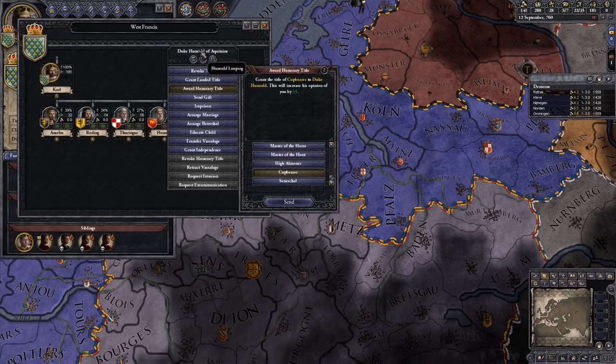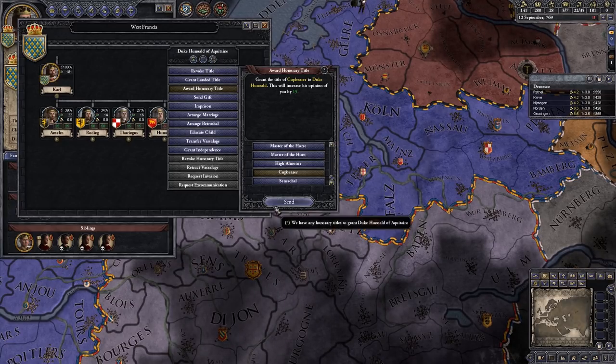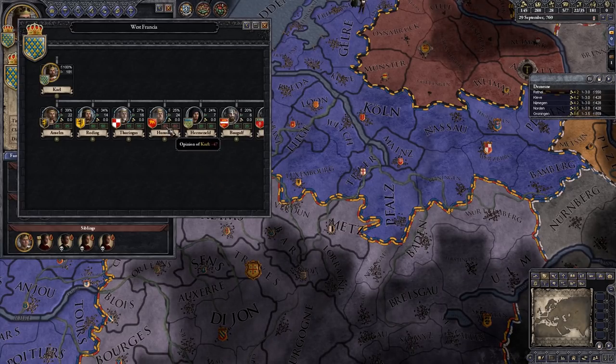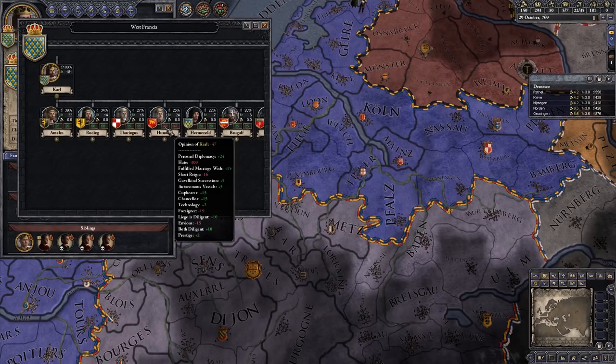Let's go ahead and give him the Cupbearer title. He's currently at about negative 62. After making him Cupbearer and unpausing briefly, it hasn't updated visually yet but the opinion has changed — there we go, negative 47. So he doesn't hate us quite as much.